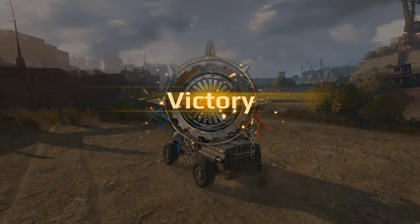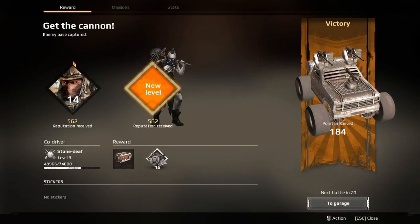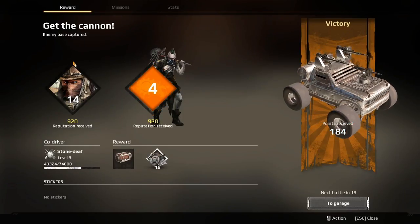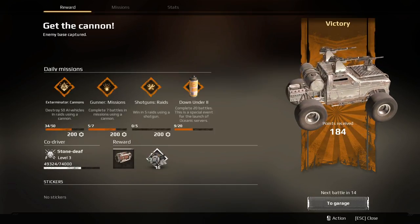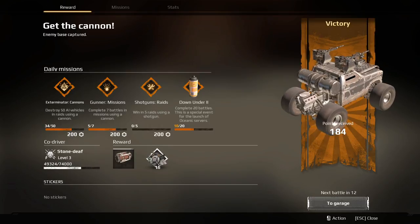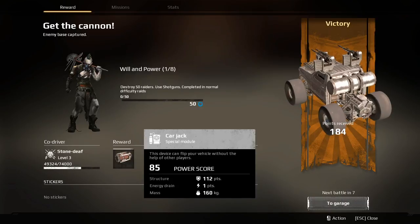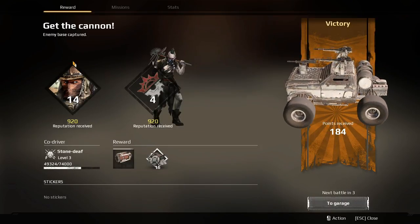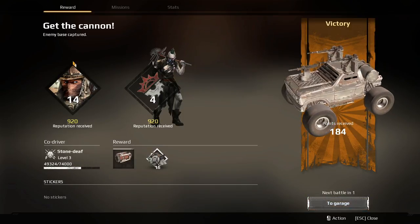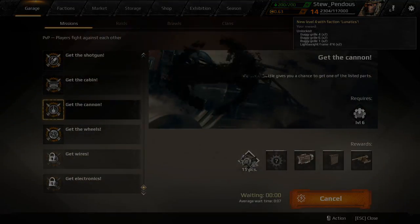Let's jump into another round — we'll try not to die. I just had two warm-up rounds and those were actually really good. I was like, man, I should have been recording. We got both things we wanted: more scrap and the car jack. Car jacks are used to help flip you over if you get flipped. It'll also automatically get you into the next battle if you just wait.